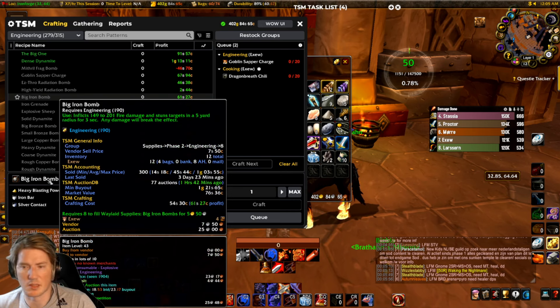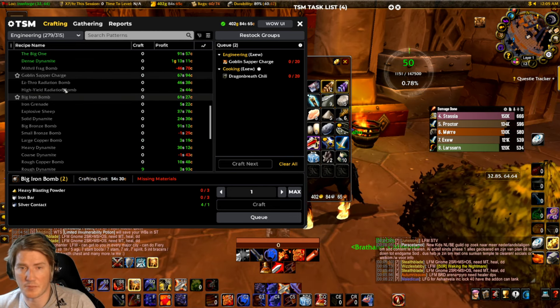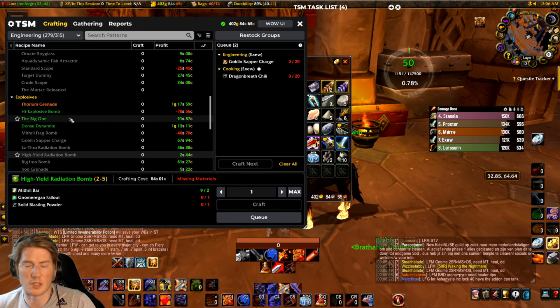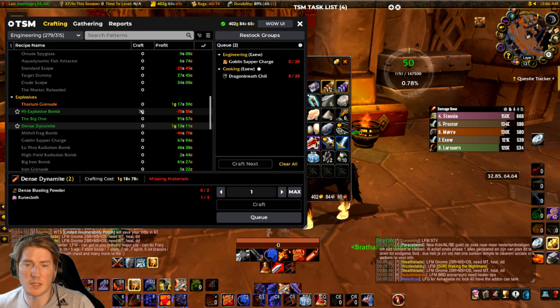Then you have other explosives like the Big Iron Bomb, used for Waylaid Supplies. I've sold a ton of these — around 300 of them, pretty much all in this patch. Those are the most important points for engineering explosives overall.